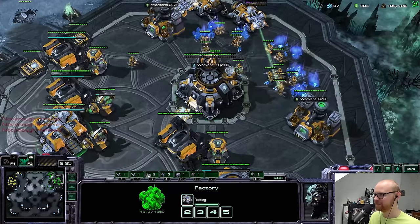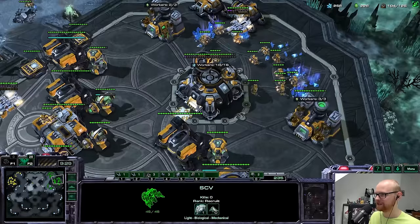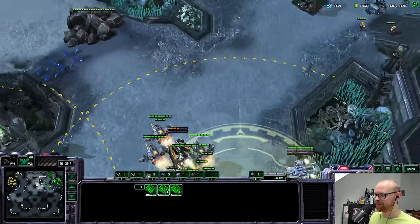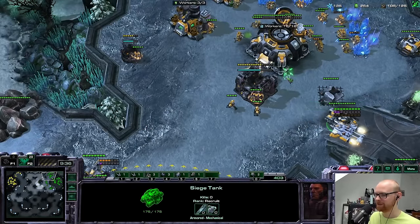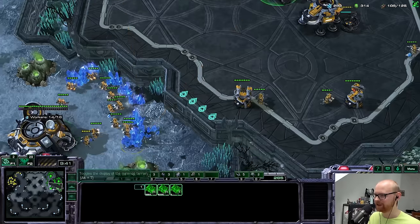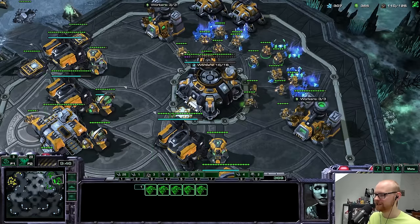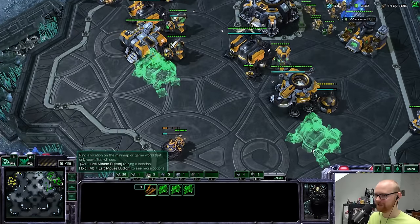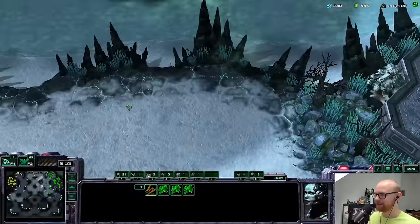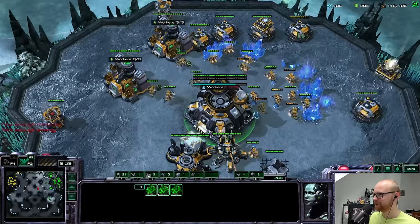I'll do a scan in the middle — he's moving out through the middle. I'll send some SCVs to spread out saturation at my main base. If I were him I'd be going for a drop right now. I should be able to defend that comfortably. Actually if I were him I'd try to go all the way around into the main base. I'll look for his medivacs below my sensor tower — that's the smartest thing I can do.